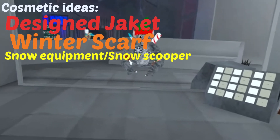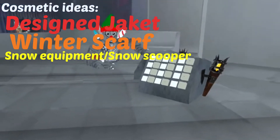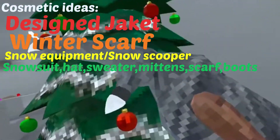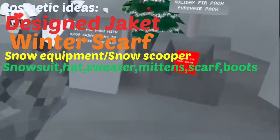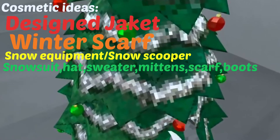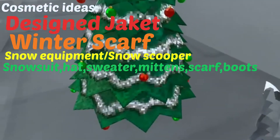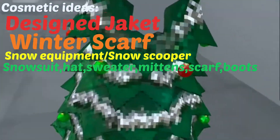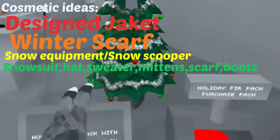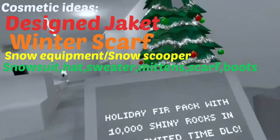For the last cosmetic idea, since this bundle is leaving, what if they added a new winter bundle? It could include a big winter hat, a scarf, a winter snow suit — like those waterproof snow suits you wear in the snow — plus some gloves and, last but not least, boots. That's my idea for the last cosmetic.